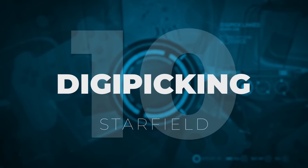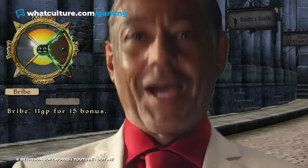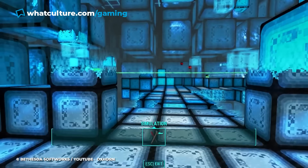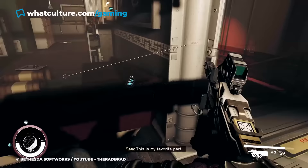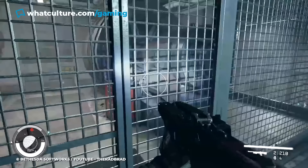Number 10: Digipicking in Starfield. Despite being known for their expansive and immersive RPGs, Bethesda likewise have a habit of filling their titles with some pretty lousy minigames. Whether it was the broken persuasion system in Oblivion or the tedious block-based puzzles in Fallout 4's Far Harbor DLC, there are a handful of blemishes throughout Bethesda's otherwise stellar catalogue. Starfield suffered from the developers' need to incorporate a terrible minigame into this galaxy-faring adventure, and this time it was digipicking.